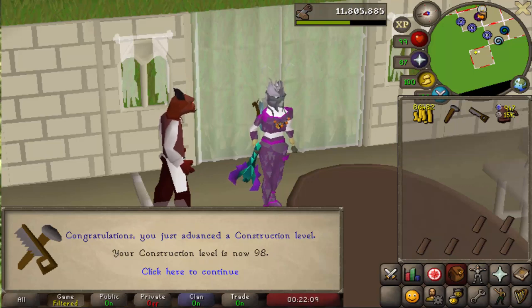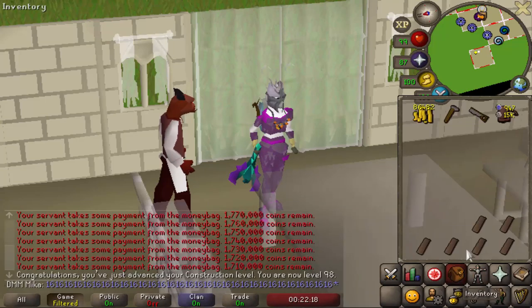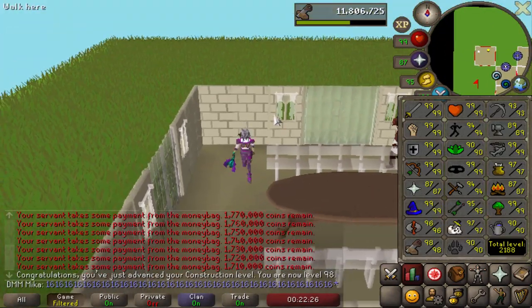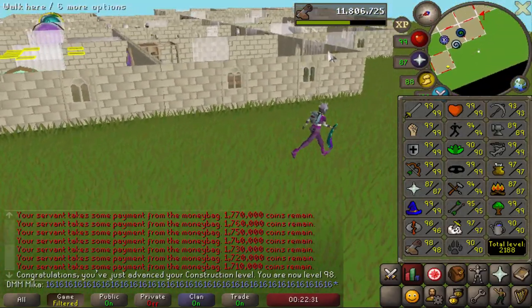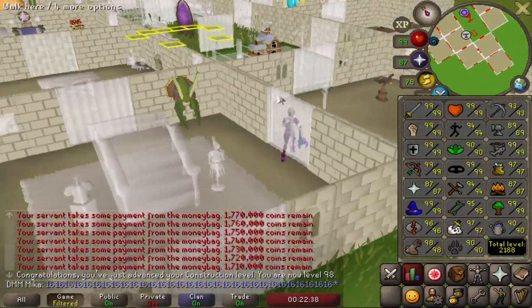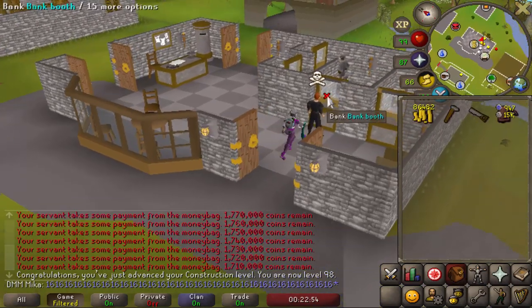98 construction is now out of the way, just one more level to go. I have no idea how many planks I still have in the bank — I'm pretty sure I don't have enough for 99, probably about 4,000 short. Let's go check the bank and see how many we have left. The final level of what I think is the most useful cape in the game is on the horizon.